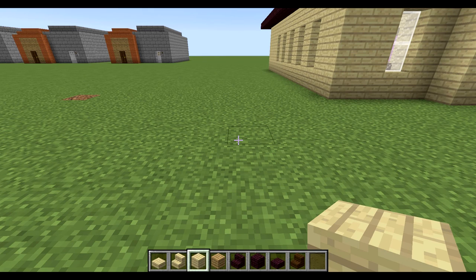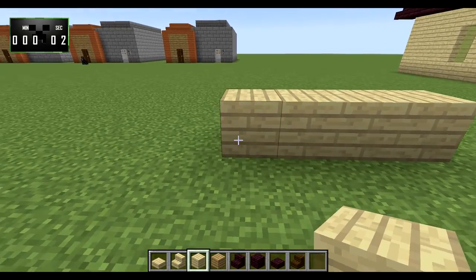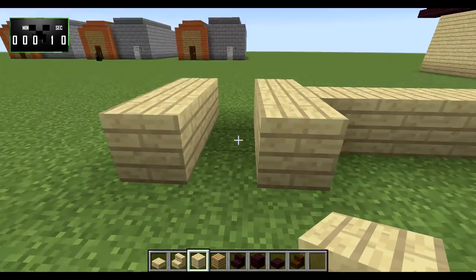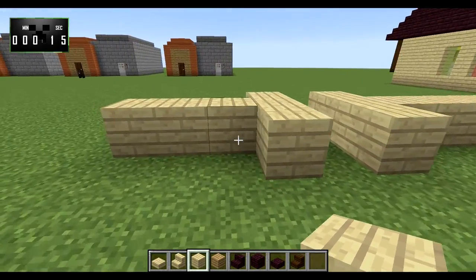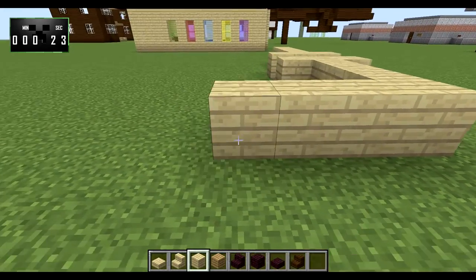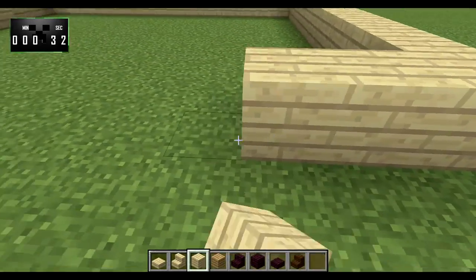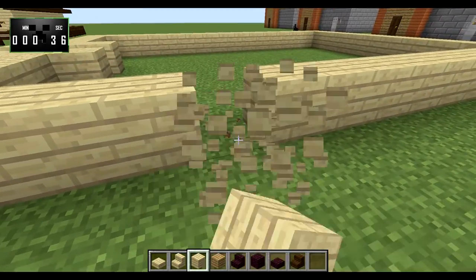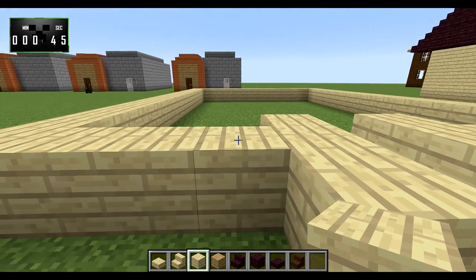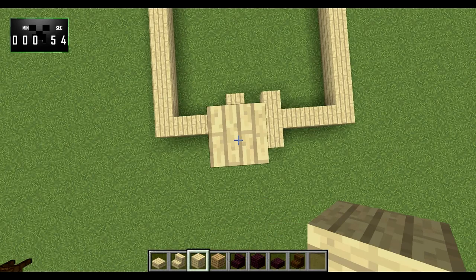Let's put 15 minutes on the clock starting right now. First thing we're going to do is go four across, then make a little three by three square right here — that's going to be the big steeple. We're using birch wood because when I think of a small country-type church, I think of something very light in color, usually white. And since these builds are designed to translate over into survival mode, I wanted something that wouldn't be very difficult to get, like quartz, for example.